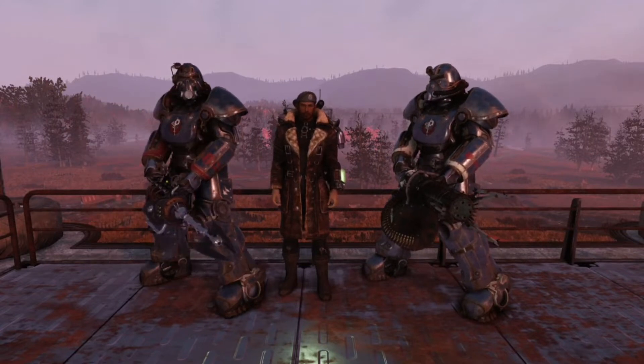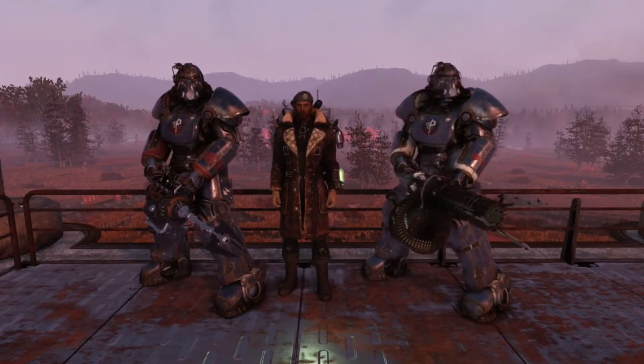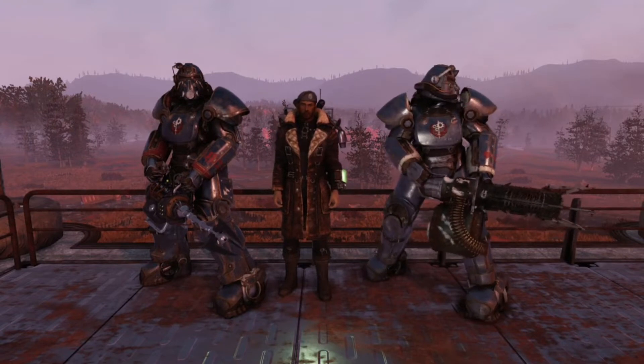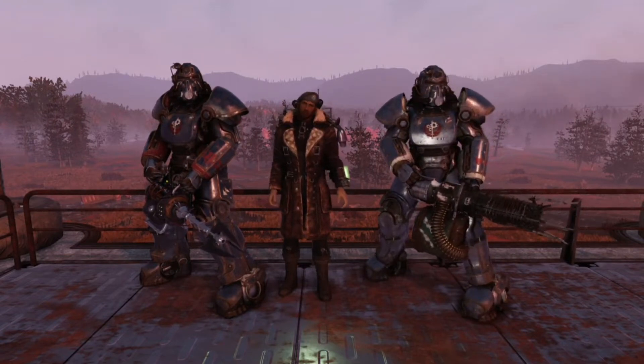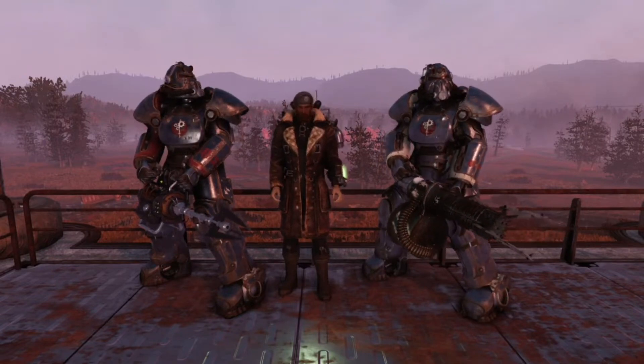Outpost CRAN was developed sometime after the fall of the Appalachian Brotherhood. Built by the Lost Hills Expansion Force, this outpost was designed to research Ultrasight and the Scorched Plague, much like the former Appalachian chapter.